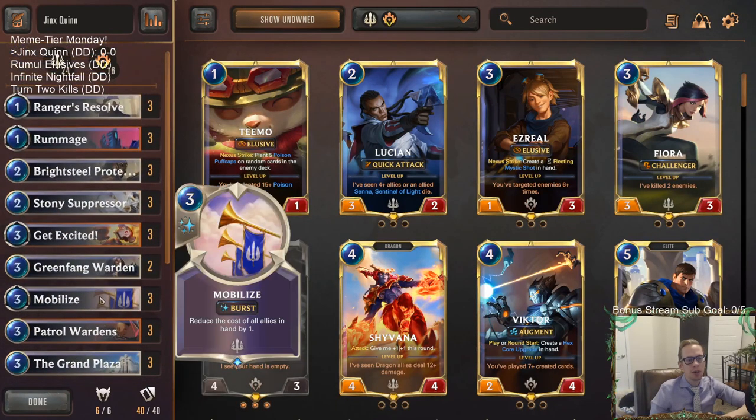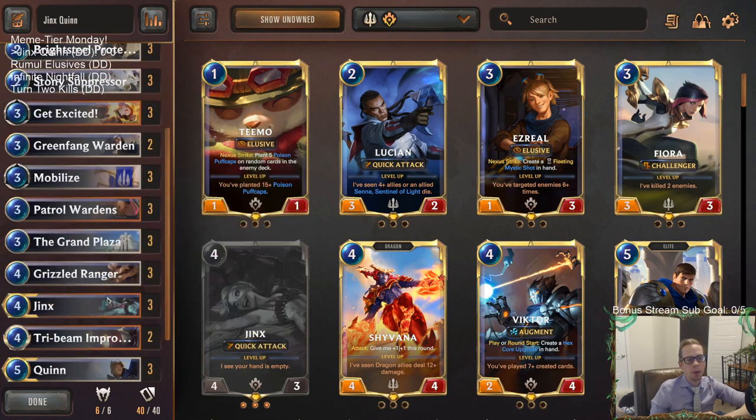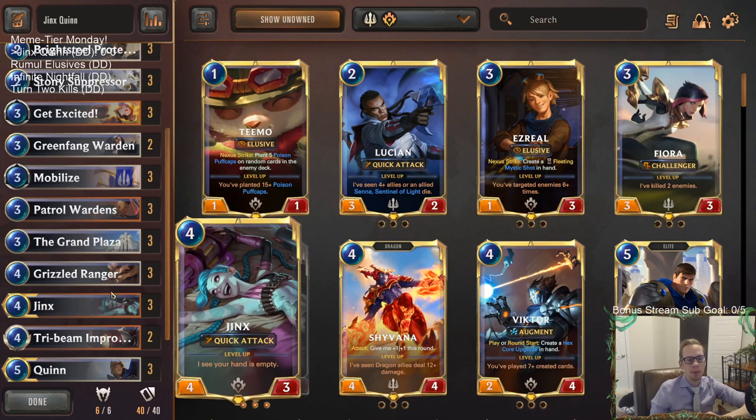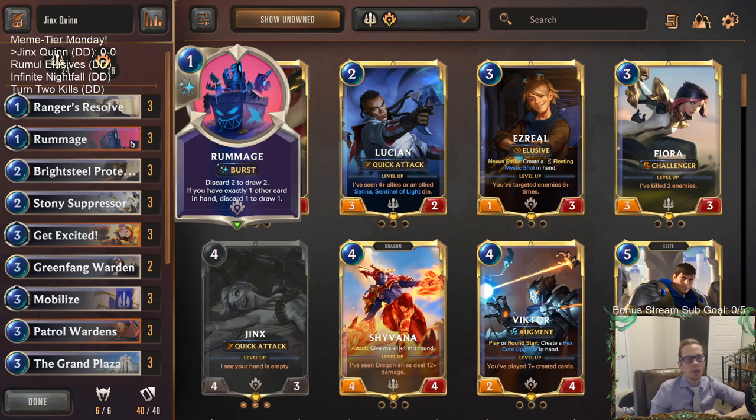To help level up, we have cards that are normally card disadvantage but help us empty the hand. Mobilize is going to be pretty important — it gets out of our hand for three mana and also makes it cheaper to unload all the allies in our deck. We're also using Get Excited for removal since it's really versatile, and the price for versatility is you have to discard a card, but we won't mind discarding because that gets our hand empty for Jinx. Get Excited can also pair with your Super Mega Death Rockets to do a lot of nexus damage.